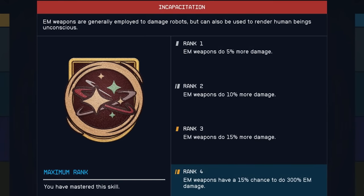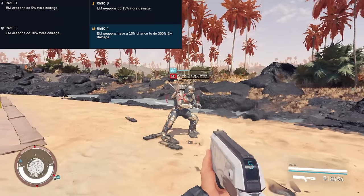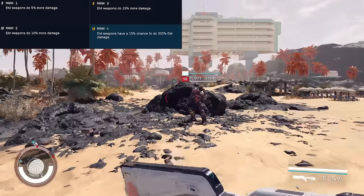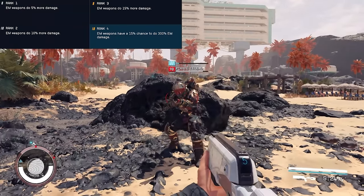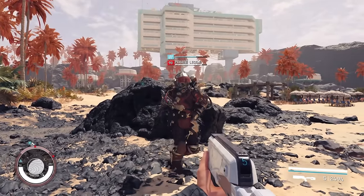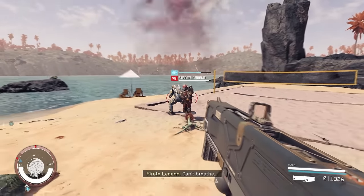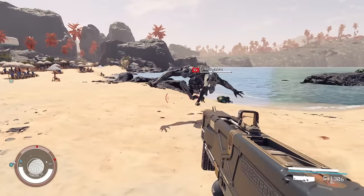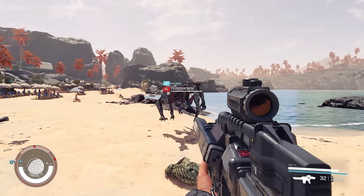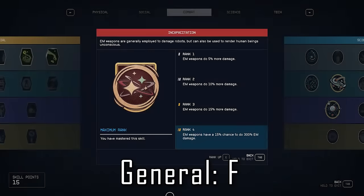Incapacitation is a trash skill that is only just barely relevant to players trying to play the game as a pacifist, or to those who prefer to stun enemies during stealth encounters. Even then, just using stealth to multiply your EM damage output is almost always better and a more reliable option. 3 skill points to get 15% more EM damage is a joke. The final rank is an effective 45% boost, which is undoubtedly better, until you realize just how long it takes to stun higher level enemies. On higher difficulties it's borderline impossible to stun NPCs with EM damage. Once the enemy is incapacitated, you're still going to have to take it out, and it'll wake up as soon as you attack it, so what's the point? This one takes the cake for me for the worst skill on the tree — F of shame.